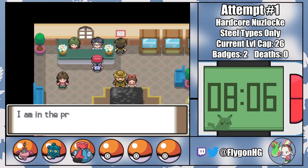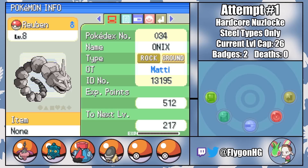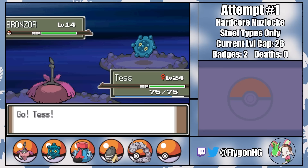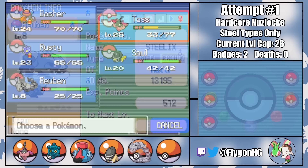Now Hearthome City awaits, though I do take a detour back to Oreburgh City to visit the museum, where I revive a Shieldon named Saul — wizened beyond his years and ready to provide, at the very least, some moral support. I also catch an Onix named Reuben from the Oreburgh Mine. In order to evolve him into a Steelix, I'll need to get a Metal Coat, which can be thieved off of wild Bronzor.